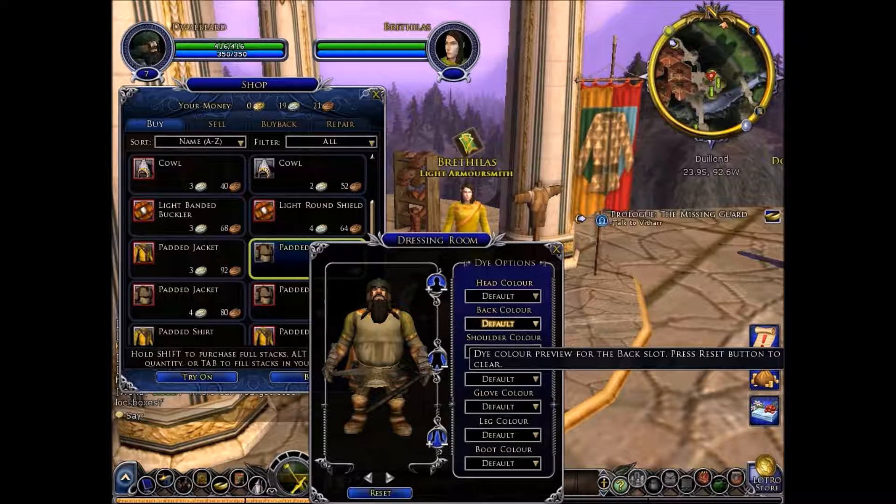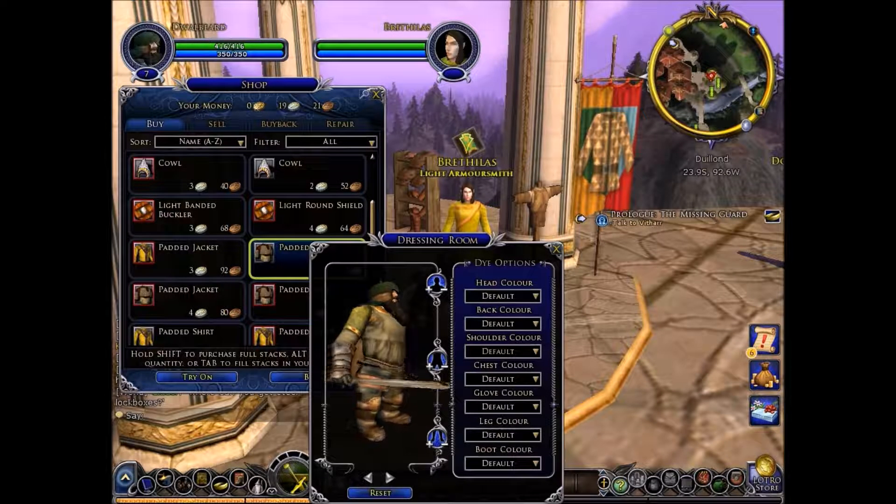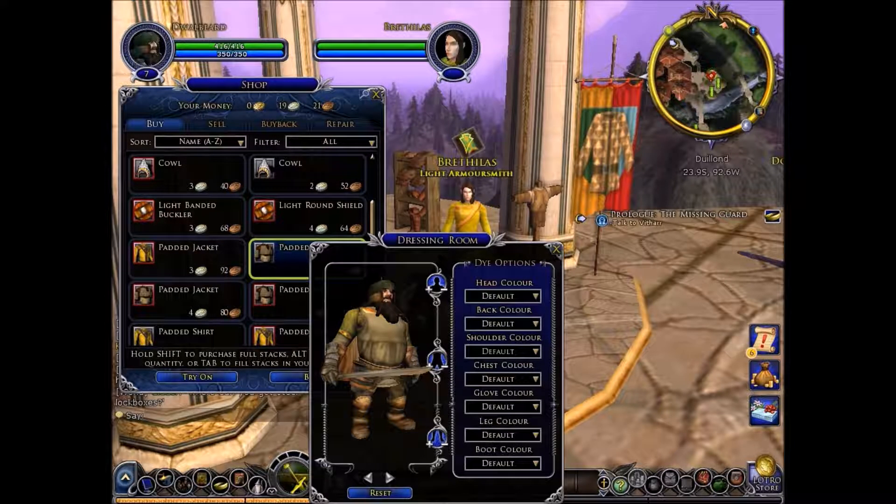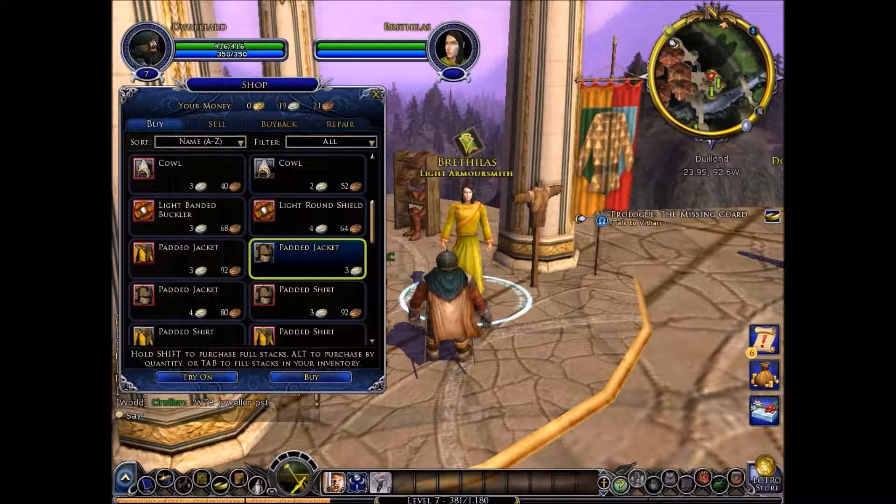18 armor is pretty much the same, this just looks better, I think. Try it on. How do I change the color? You dye it. I'm really liking it. Yeah, we'll get that. I like how that looks. Let's just get that. I like that a lot. So we'll buy that.